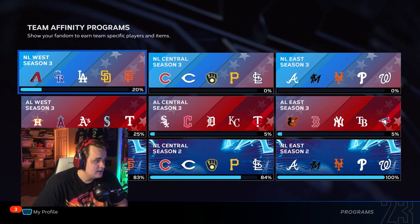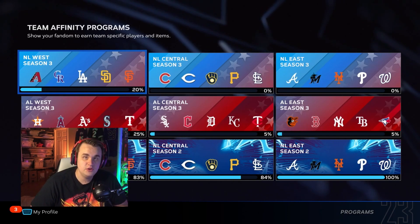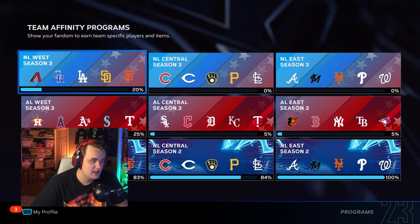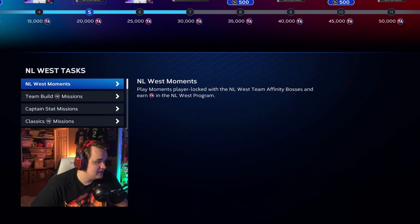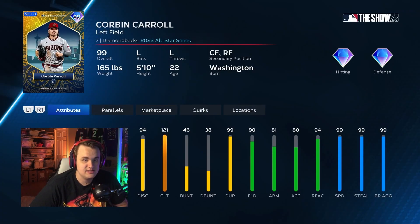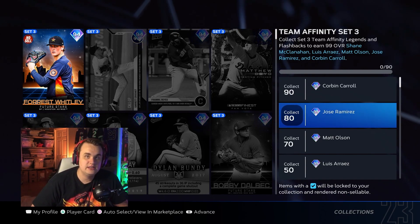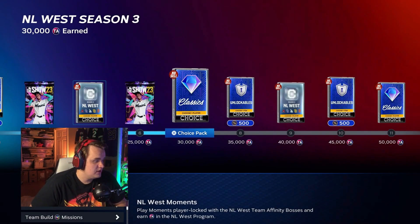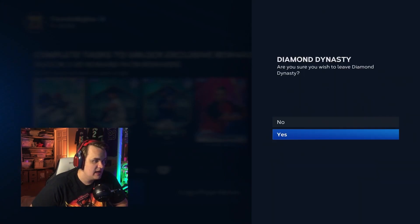Now onto Team Affinity and how to complete it as quickly as possible. It's very similar to previous years, but this is a good review and for people new to the game, definitely keep watching. They've added a new Team Affinity collection for this season which gives you amazing cards like 99 Corbin Carroll and 99 Jose Ramirez. So it's going to be imperative that you 100% all the Team Affinity divisions — and we're going to show you how to do that as quickly as possible.